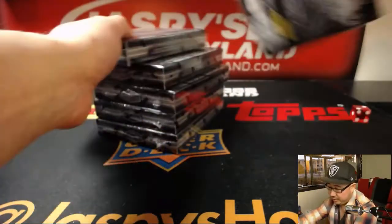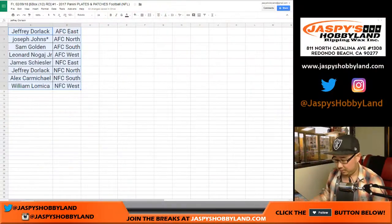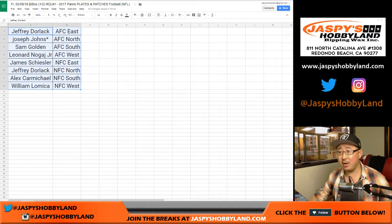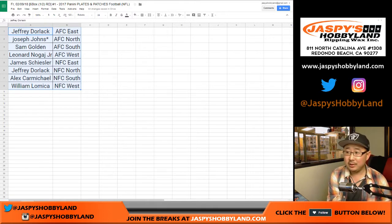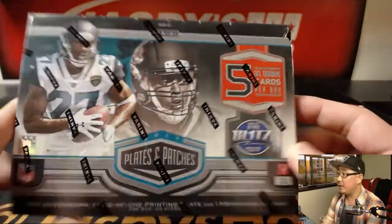Sam said he'll trade the AFC South if there are any takers. Sam apparently does not want Leonard Fournette autographs or Deshaun Watson autographs, or Corey Davis autographs, or Andrew Luck autographs. You should keep the AFC South, Sam — I think they're going to be okay. Trade window going once, going twice — trade window closed. Half-case break, good luck everybody.